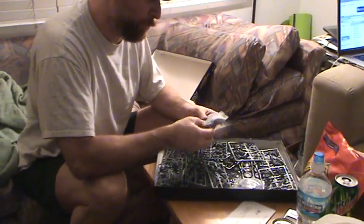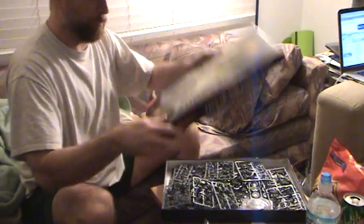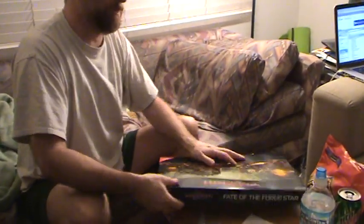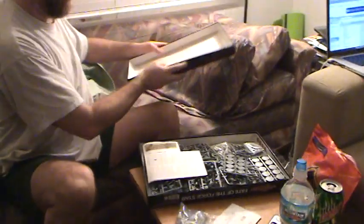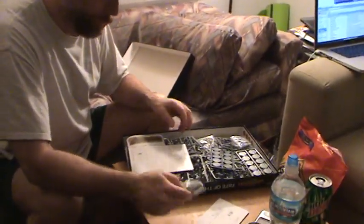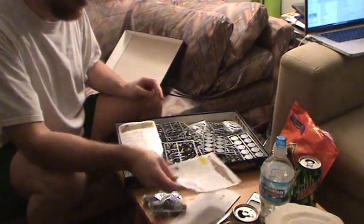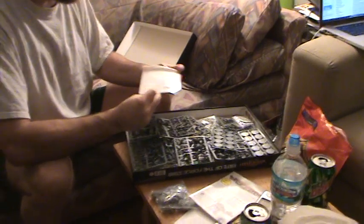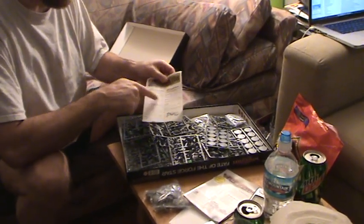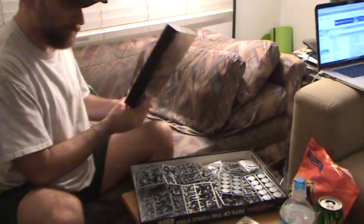We've got two war machines, and of course I should probably be opening it up so you can actually see the picture on the back. You've got the rulebook, you've got the armies sheet — gives you the stats on both the different armies on one sheet, very nice. So you can hand it right over to your partner.